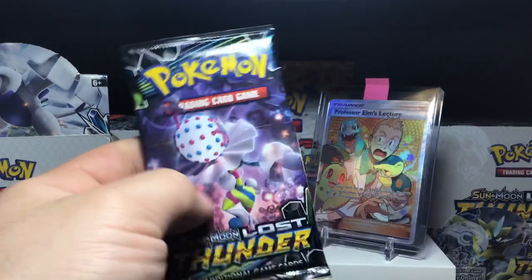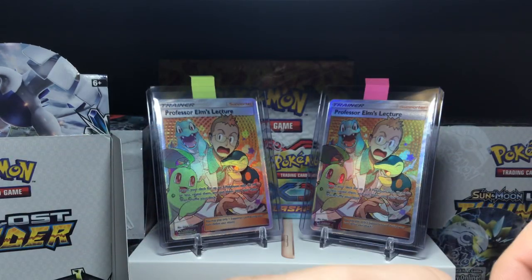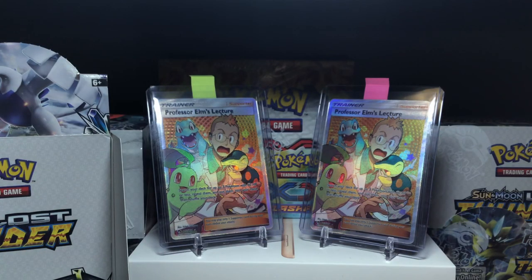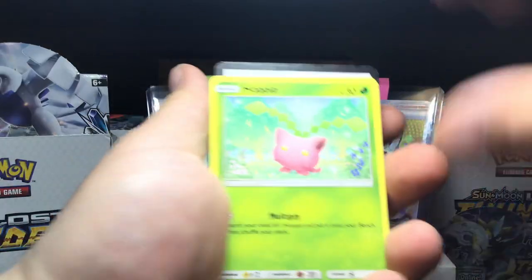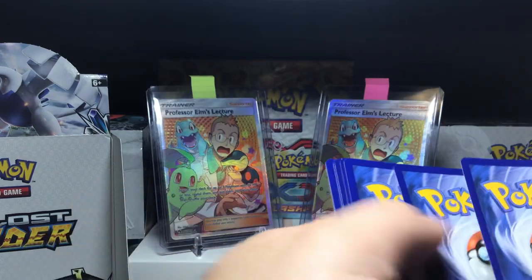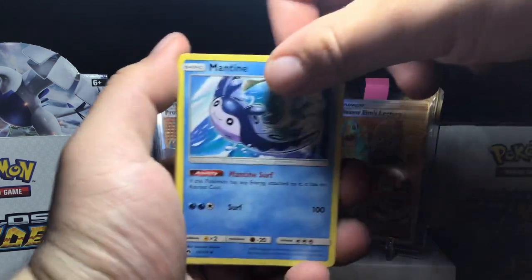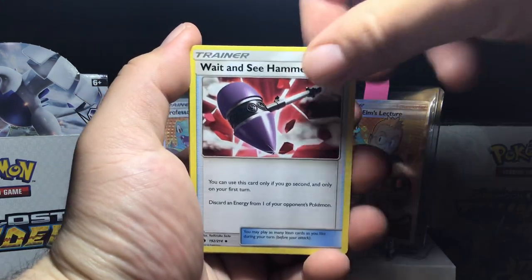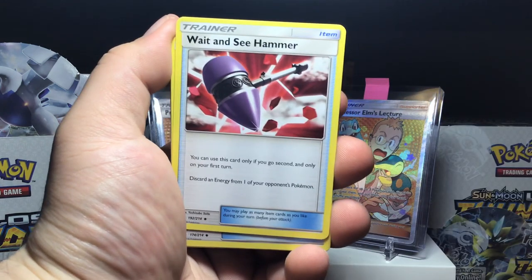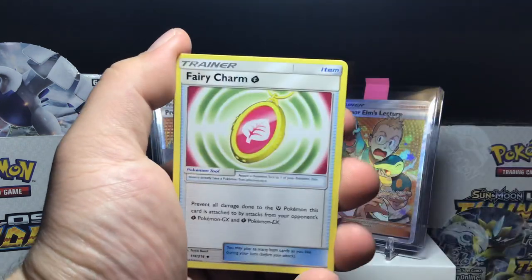Pulling out from the left side of the box — there's still a lot of GXs to hit out of this box, so looking forward to that. Starting with a Hop, which is pretty cool, then a Mantyke. Seize Hammer — this card is really hard to use; I've seen it used on me very annoyingly because you can only use this card on your first or second turn, so kind of a waste of a card in my opinion.